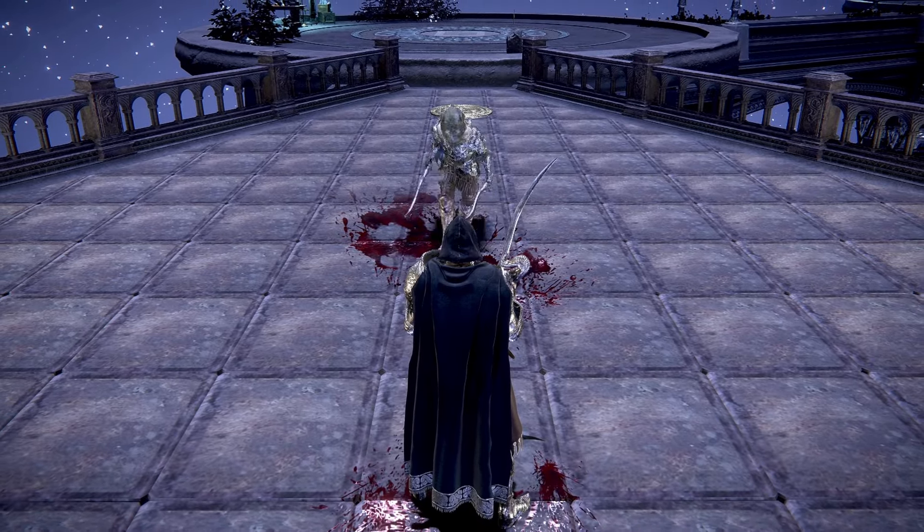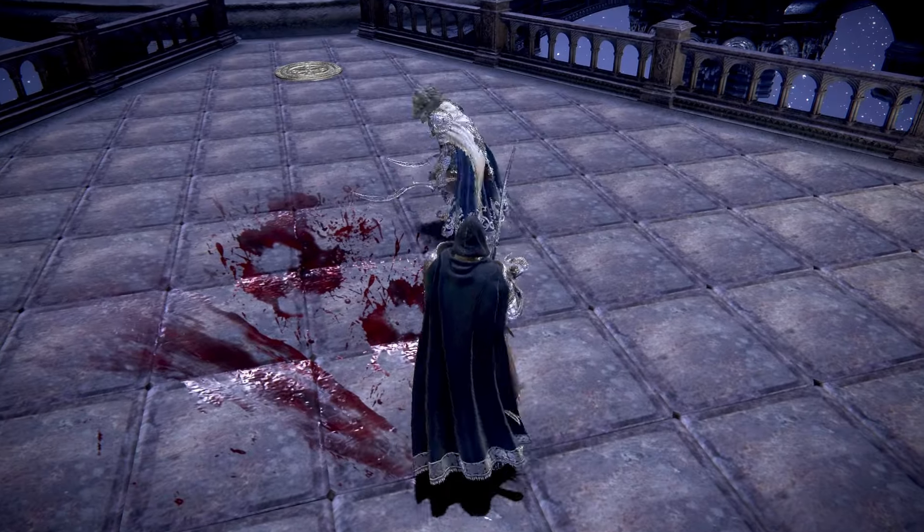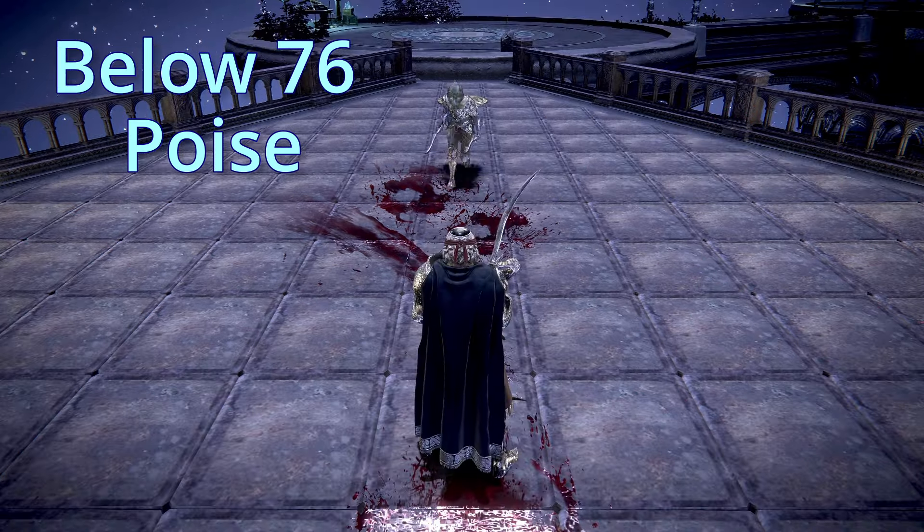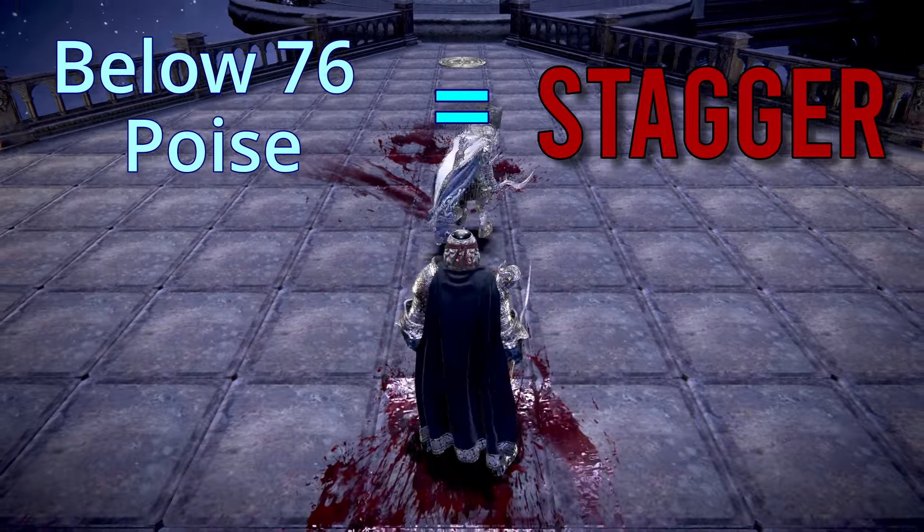In these ranges, you can freely mash out of the attack even with Hyper Armor, because there is no Hit Stun. Anything between 95 and 121, you'll get staggered. And anything below 76, you'll also get staggered.